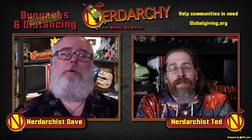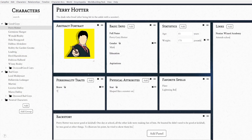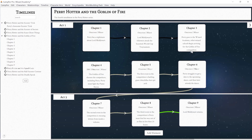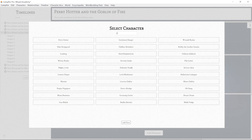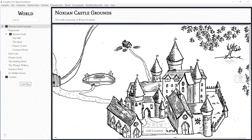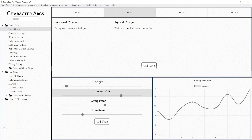Before we jump into this video I want to take a moment to thank our sponsor Campfire Technologies. It's an awesome world-building and authoring tool — software that will allow you to keep track of your NPCs, all your characters, your world, your timelines, your encyclopedias. You can build all that and so much more, and import maps from your world. It keeps you organized and your content flowing in an easy and intuitive way.